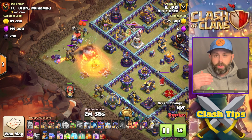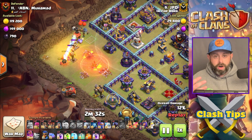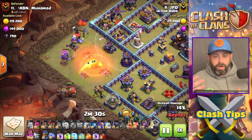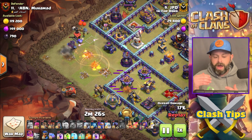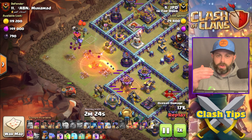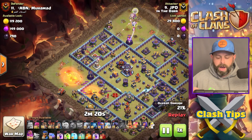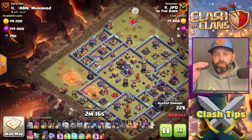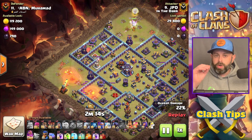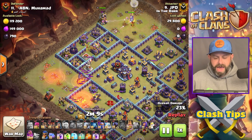Now if you have multiple X-Bows on the outside plus a Mortar and the Monolith — if there's no way to get a Flame Flinger in there — then this attack just may not work. The easiest way to do it is to put down some test Barbs to see if any Teslas pop. And then at the right opportune time, throw down a Yeti. JPD uses some really creative ways to do this.